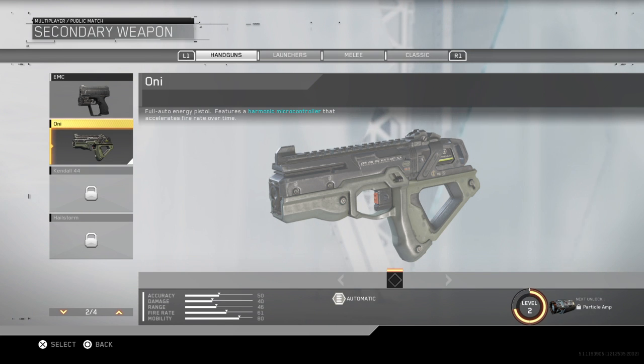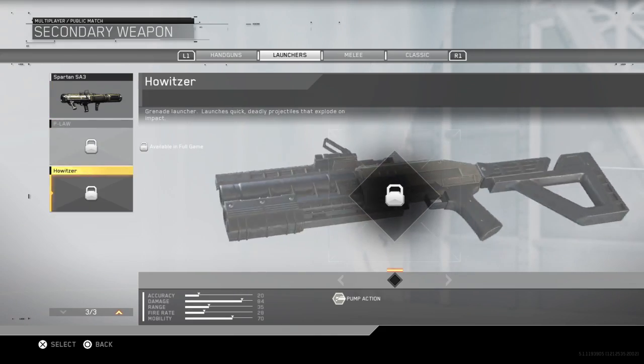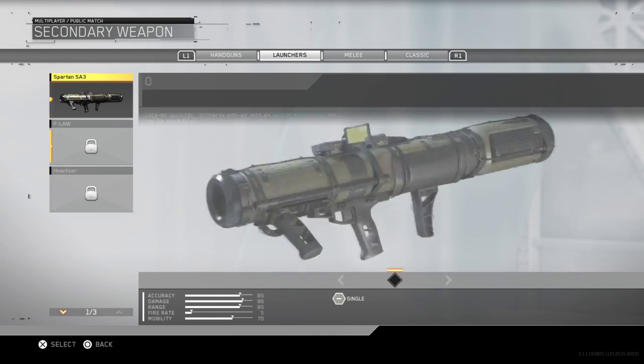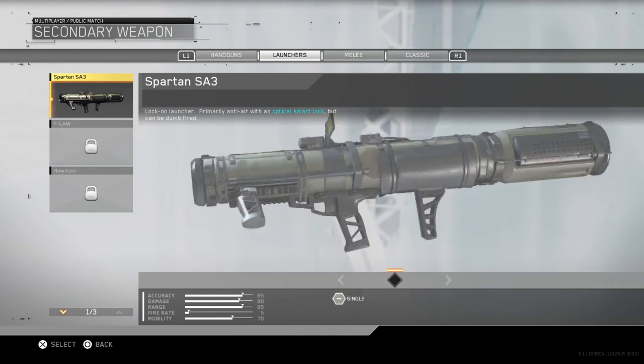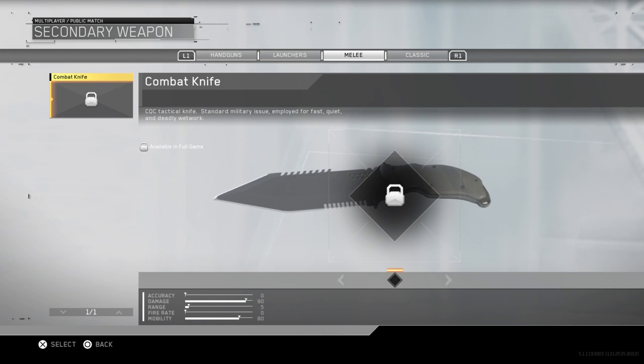Launchers — same as usual: grenade launcher, lock-on launcher, and then just a shoot-around launcher. Melee — you get your combat knife and the classic. And speaking of classics...